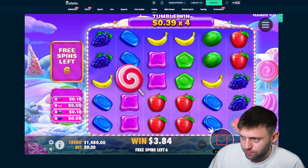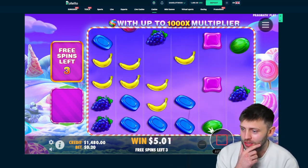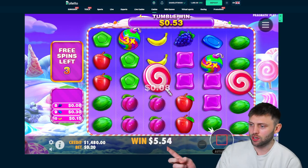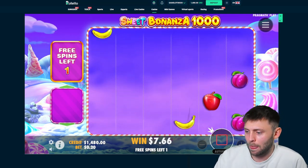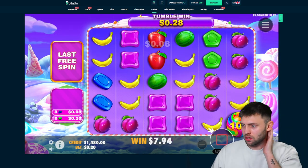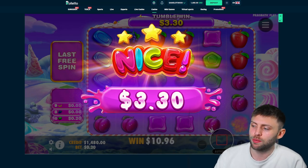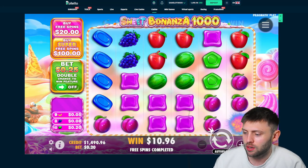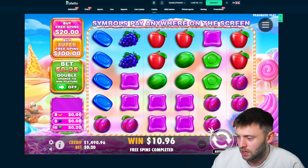Bananas again — no. I mean it's saying nice but realistically we're currently on a 25x, so it's not ideal. This is a really nice screen — can we get a re-trig or a multi? It's not really doing anything. That's a 50x right there, it's not great. But I'm liking the new Sweet Bonanza 1000 — it's not too bad.